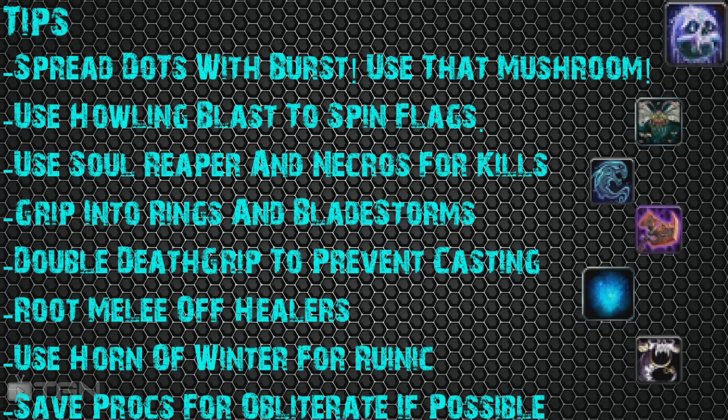Use Gorefiend's Grasp to grip in rings and Bladestorms — synergize with other classes. It's all about teamwork. Gripping into rings and Bladestorms will deal massive damage to the other team and make the healers croak. Use Double Death Grip to prevent casting — it'll stop a Priest or interrupt a Shaman during Ascendance. It's fantastic for stopping heals. Also, root the melee off your healers. If you want heals, you have to play together as a team. Root and rip melee off your healers — you can single-handedly help keep the team up, and it's even better if you have Chillblains.